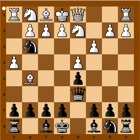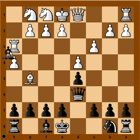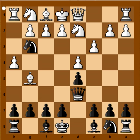Rook to h3 was playable. If rook to h3, knight takes bishop, for example. And after knight or king takes, bishop takes rook. So this is one variation. But there is even a better move for white in this position. Have a good look. What would you play in this position if you had white pieces?